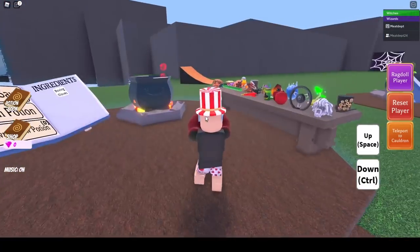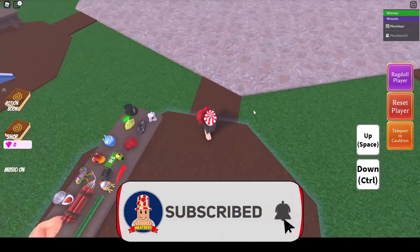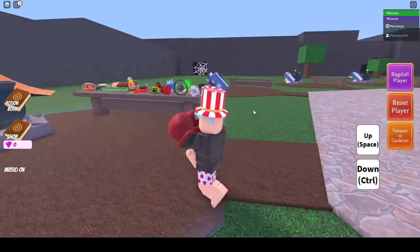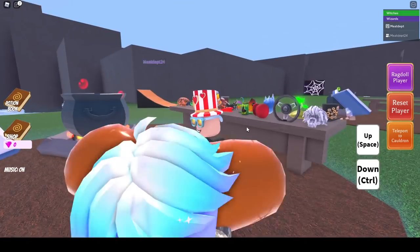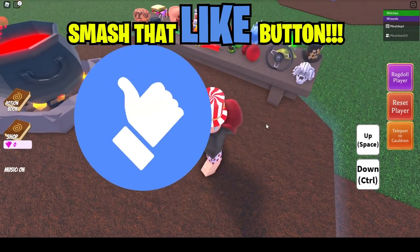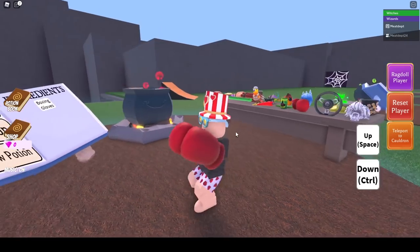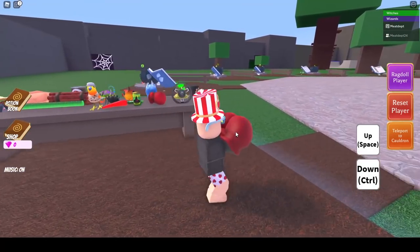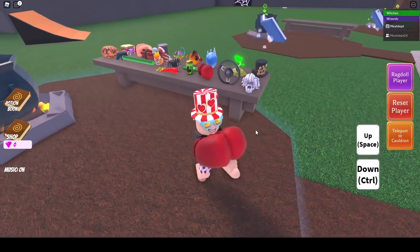Hello everyone and welcome back, Meat Department here. I'm so glad you could join me for another video. As you see, we got the boxing gloves on and I'm gonna show you exactly what you need to do to get the newest ingredient this week in Wacky Wizards. This is a free normal ingredient, it does not cost any Robux. In this update you can choose to be witches or wizards — I've chosen to be a wizard.